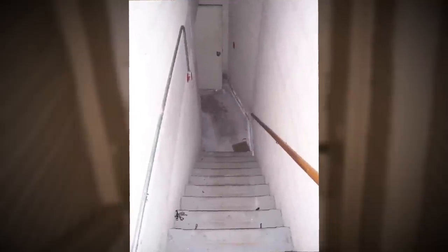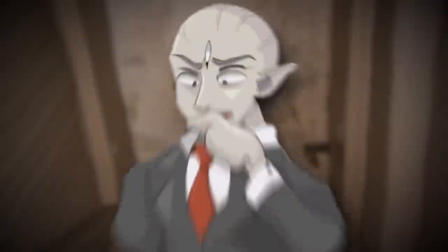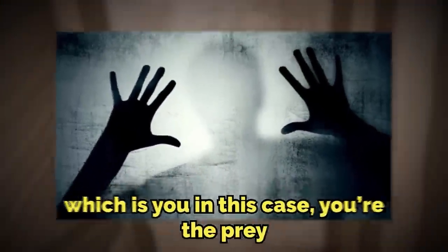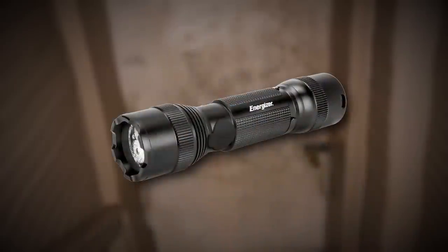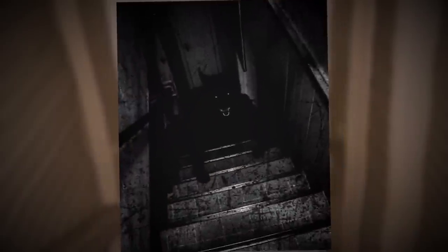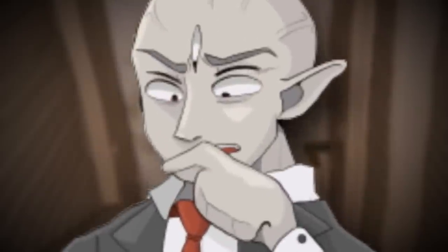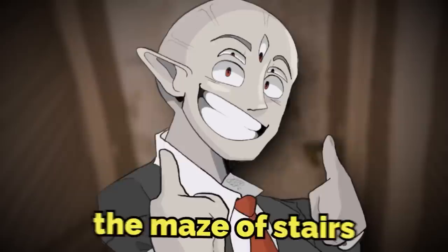Just note that most of the staircases are terrifying to go down. Entities can also spawn here in the darker spots — they hide around in the staircase corners and below, just out of the light reach, and they normally use surprise attack methods to attack their prey, which is you. My tip for surviving this is to use a flashlight to shine down every dark corridor you go down so you don't get taken by surprise. But to be honest, we have no idea what all is lurking in the corridors — so good luck trying to escape the maze of stairs.